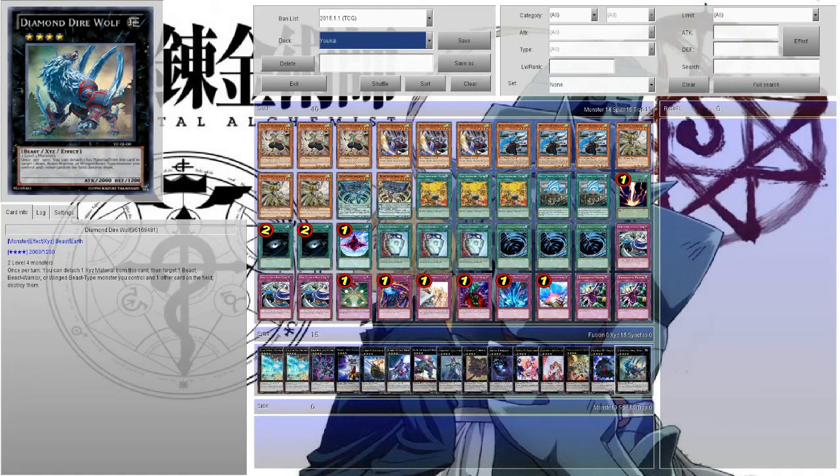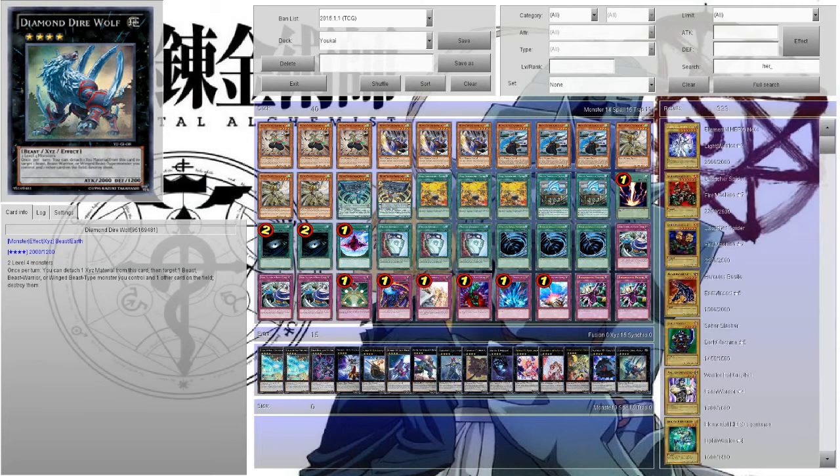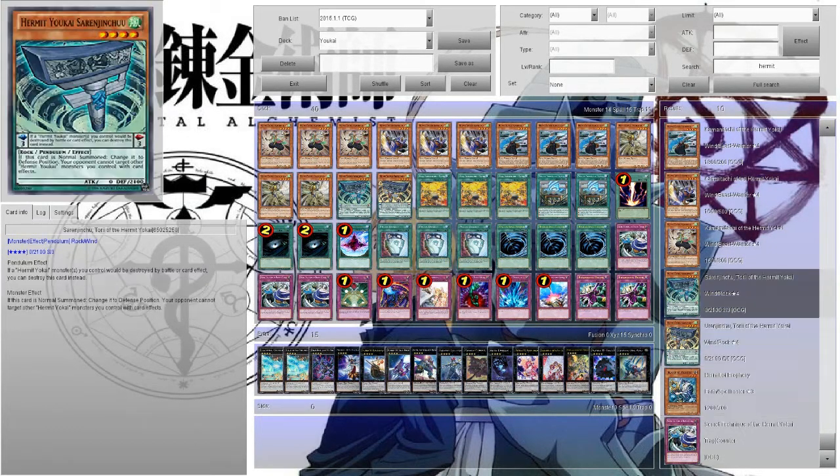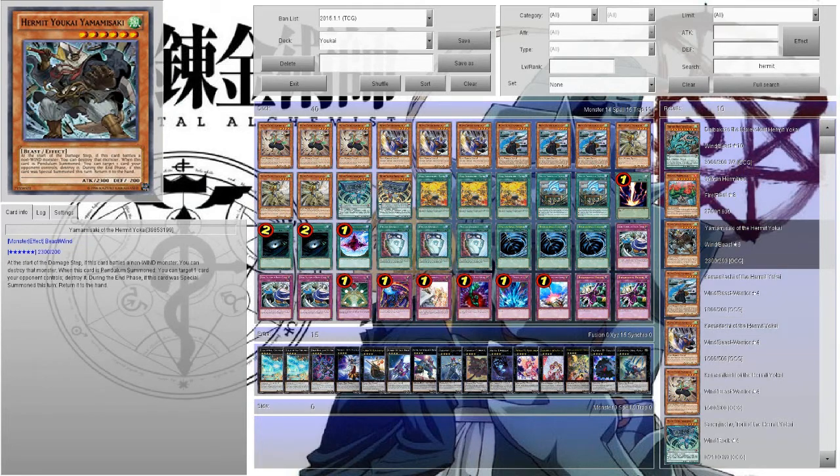Anyway, that is Yosinju in a nutshell. Like I said, it's more of a control variant, but you can also go with a pendulum variant using a bunch of the pendulum monsters, or even run Bear. This is just one way to play it and I like it a lot — I plan on building this version in real life when the cards come out. Leave your thoughts in the comments below, I'm interested to hear your ideas for the deck. Hope you guys enjoyed it and I'll see you in the next video. Bye.